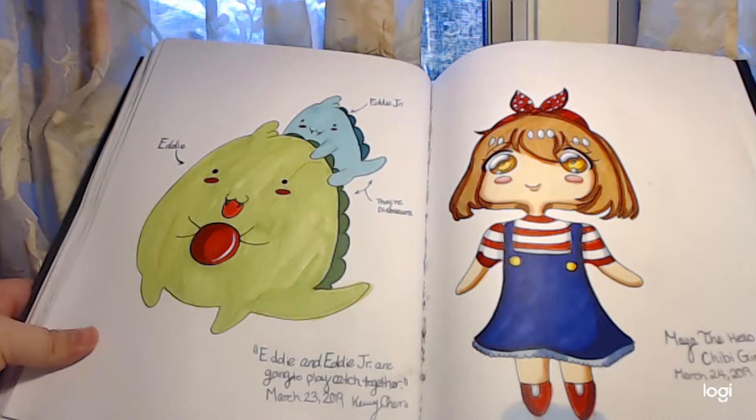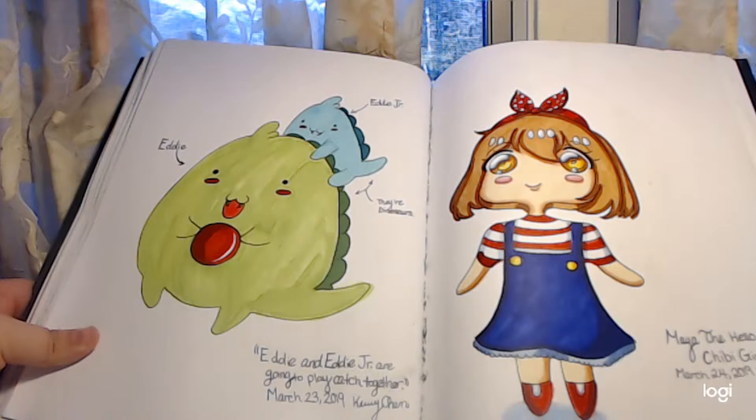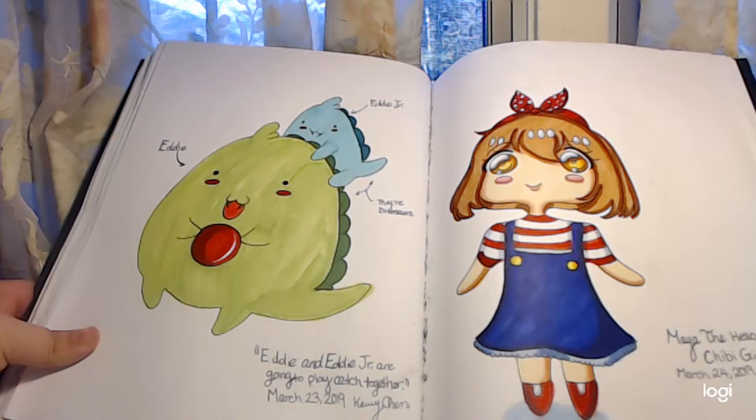Here is Eddie the Dinosaur and Eddie Jr., his son — they're playing catch together. This is my OC for cartoon characters. Here is another OC based off of Hello Kitty outfits. She's like a Hello Kitty girl and her name is Maya.